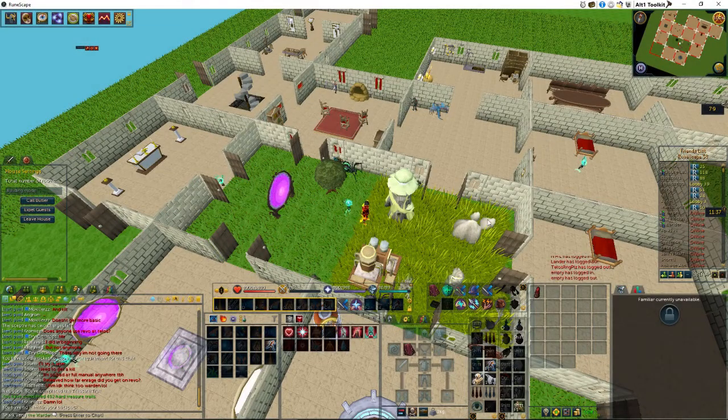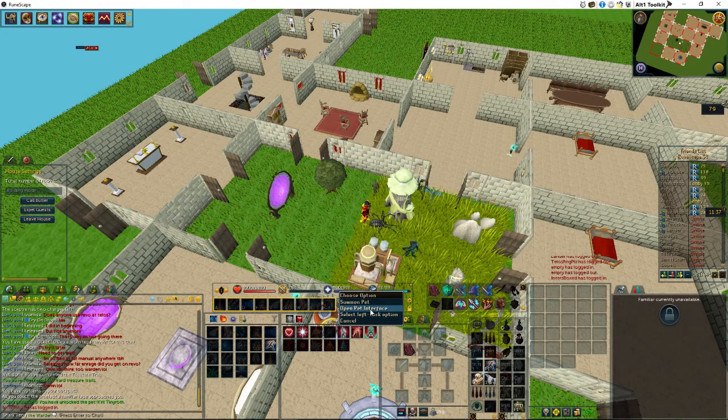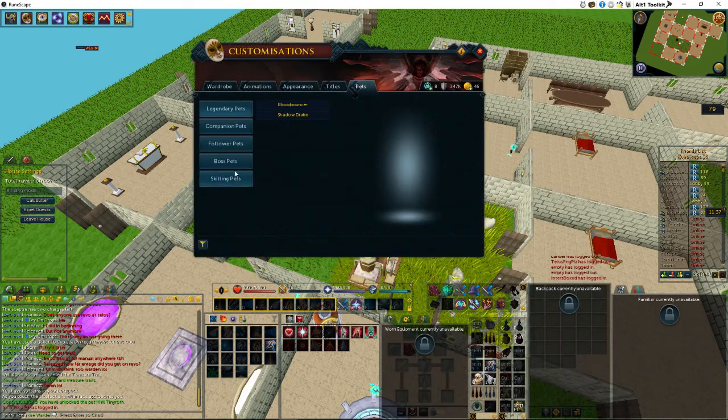Here we are as usual in our house — we've got the Severed Hoof in our inventory, and all our pets running around. Episode 10 we picked up the Vet'ion pet over there; episode 11 we've got the Severed Hoof from Krill Tsutsaroth. We'll inspect this now and open the pet interface.